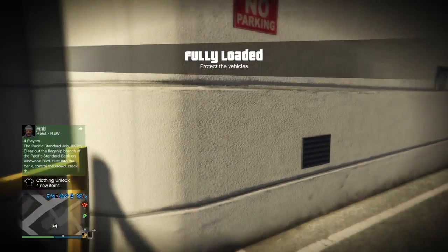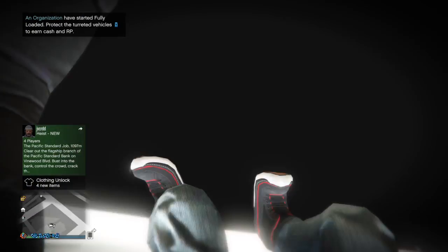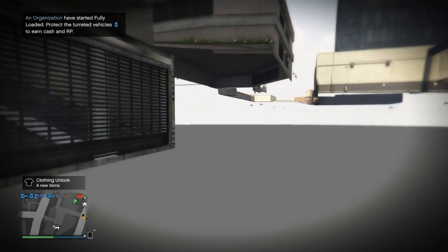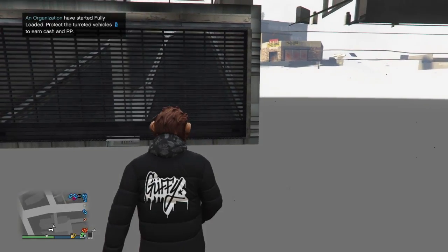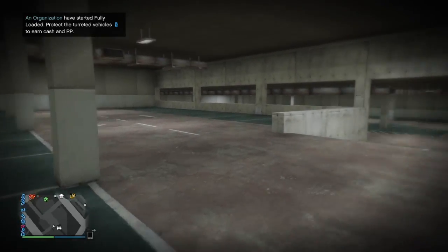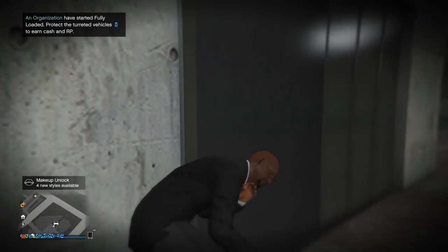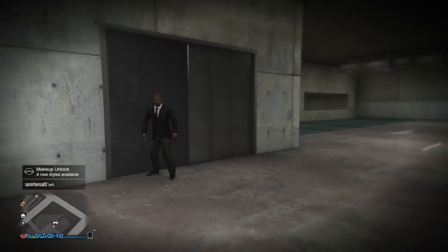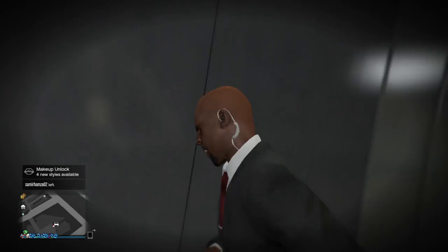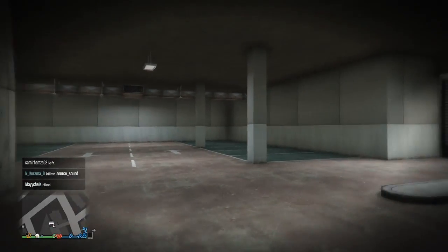I'm going to be showing you some glitches that I know that you may not. You can literally just walk straight into this location right here. You can walk around. You spawn in this garage. It's such a weird thing. This is the best one of them all. People think: how is he in there, what the hell has he done?